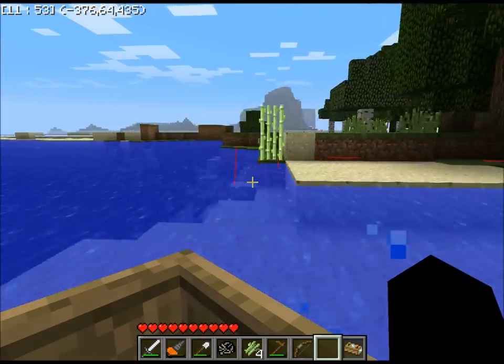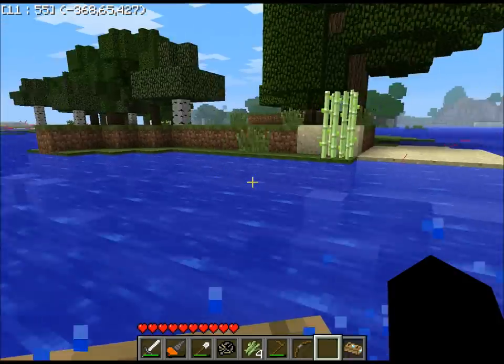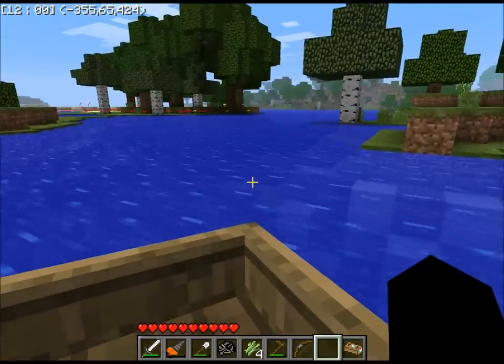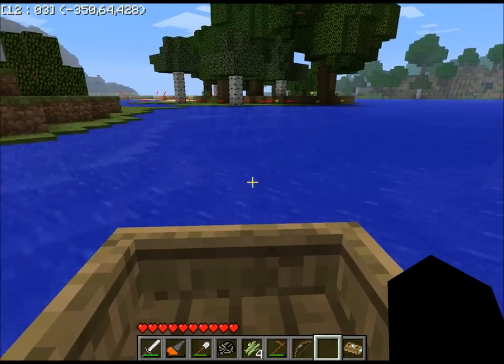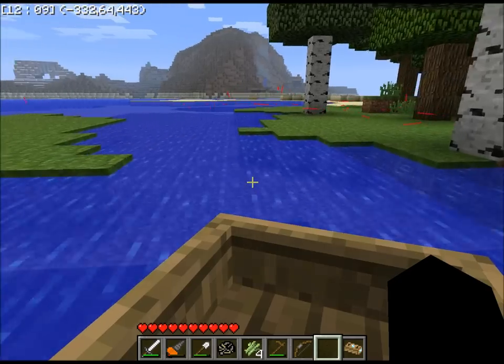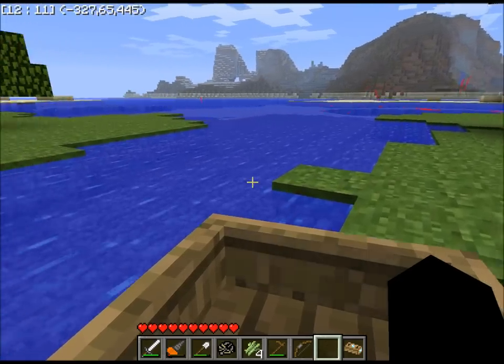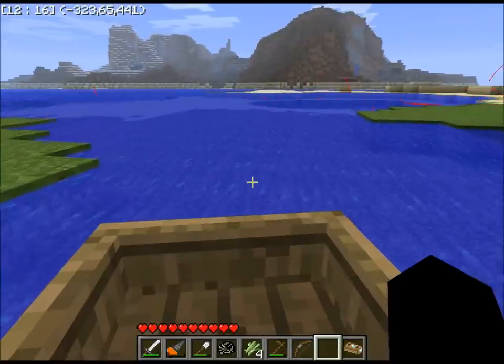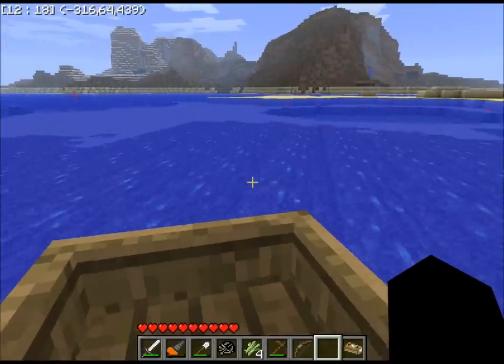Did you see that? That reed grew — literally before our eyes. Okay, around the island and over this way. Whoa whoa whoa. Yep, there's coal over there in that mountain.